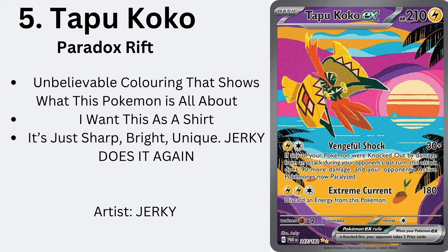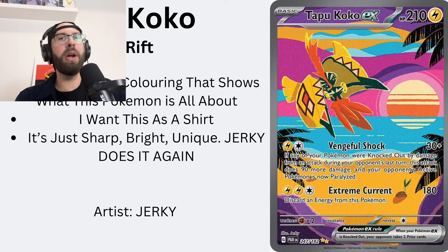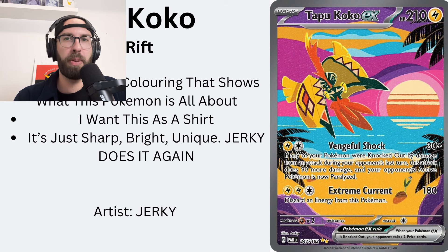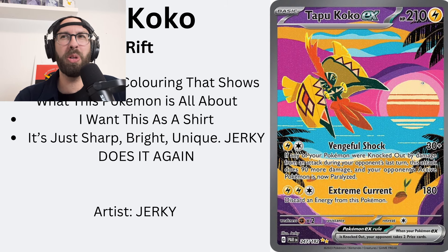Jerky's back to back, baby — Topo Coco, Paradox Rift, coming in at number five. Unbelievable coloring. It's got this Miami style — very bright, vibrant. I want this as a t-shirt. Electric Terrain, let's go. It's a very cool card — sharp, bright, unique. Something about just this off-center Pokémon, bright, vibrant, unique — it's beautiful. I'm going to hang this card up in my bedroom. Jerky with the six and the five on this list — what a combo.